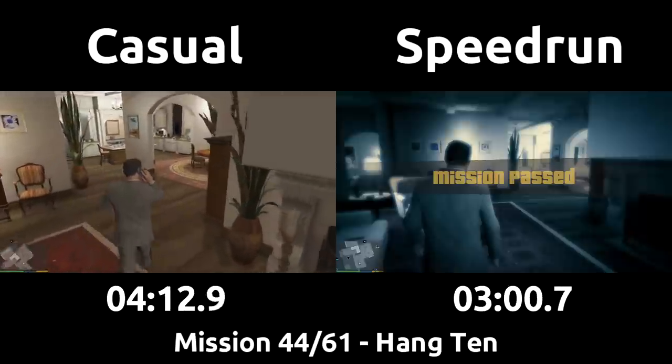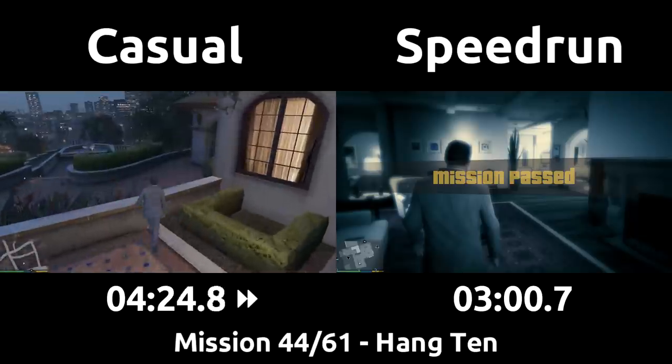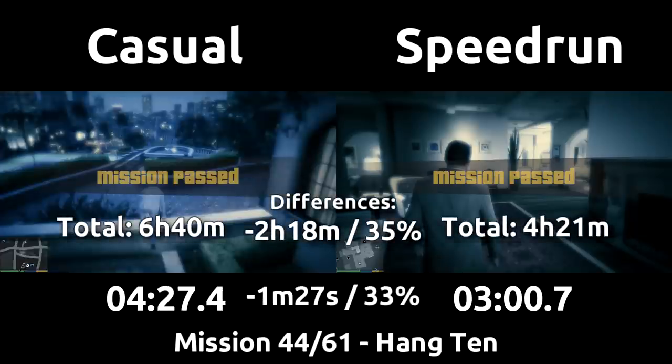That ends the quick Hang 10 mission after just three minutes for the speedrun, with the casual taking a minute and a half more thanks to the death and then the hangout strat at the start, then a better drive with a nicer car for the speedrun.